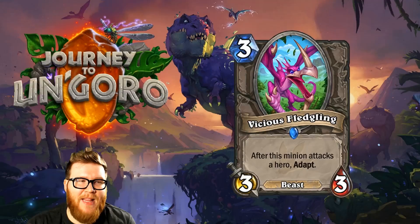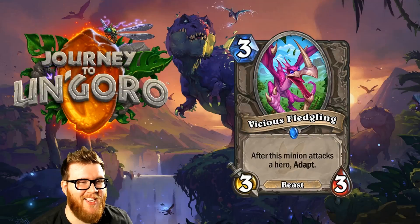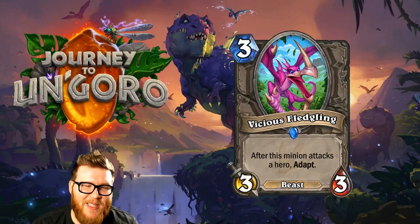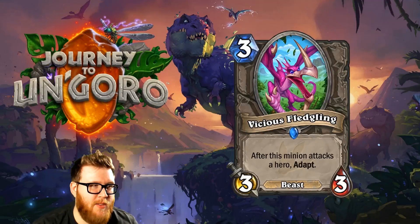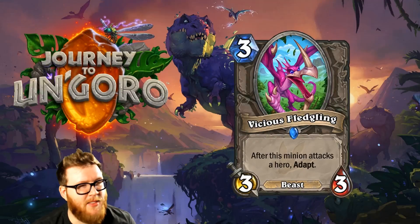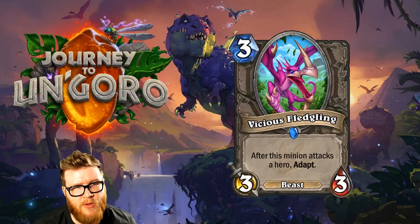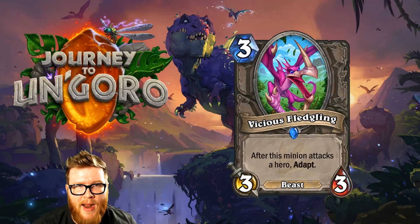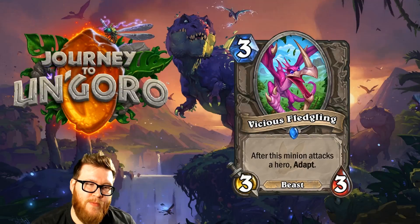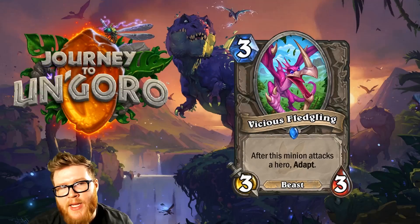Moving on to Vicious Fledgling, a new 3-mana 3-3 Beast. After this minion attacks a hero, it adapts. I don't like this card — it's under-vanilla-statted at 3-3, and its upside is only achieved if your opponent ignores it, meaning you're already winning. Even then, one adapt per turn just isn't going to add up to that much over time. It's a win-more card that doesn't even help you that much. I don't think Vicious Fledgling is going to be played much at all.